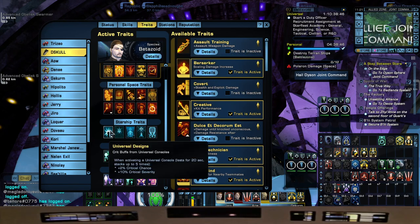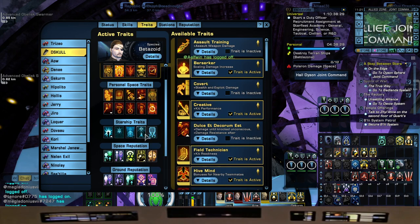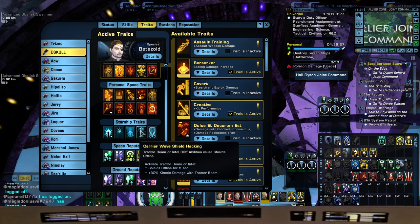For our Starship Traits: Universal Designs — we love that one. Ceaseless Momentum. We're going to be using Rapid Emitting Armaments, so hopefully I don't rez myself — I probably will be able to though. Pairing that with one of my other favorite traits, Carrier Wave Shield Hacking. So when we use Tractor Beam, not only will we be spitting out purple torp goodness, we'll also be taking their shields down for five seconds with a 30% kinetic damage bonus with Tractor Beam.